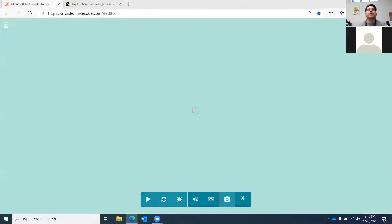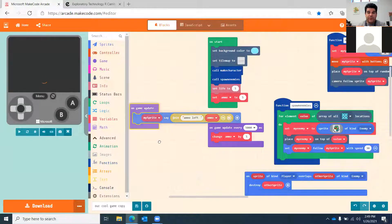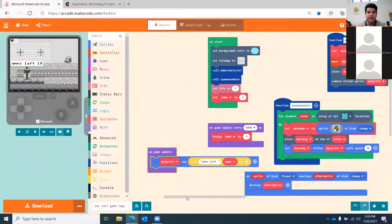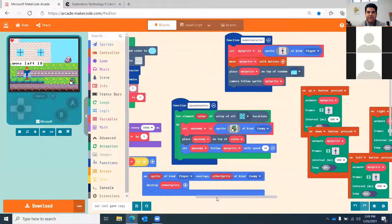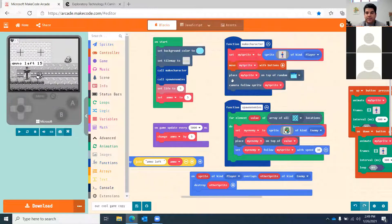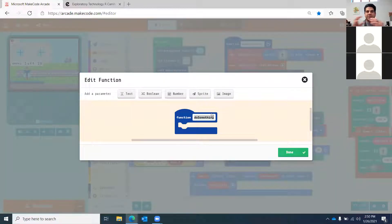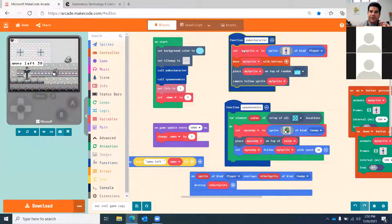Let me show you how I made this. First, we have to organize the code correctly. We want to put our make-character and make-enemies logic into functions. Functions are these blocks here — you click and make a new function. Think of them as folders: something you repeat and keep doing. Rather than rewriting the code again you just call the function. Under your main character function make sure you have the sprite, the move command, place-on, and always the same spawn point.